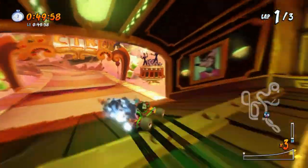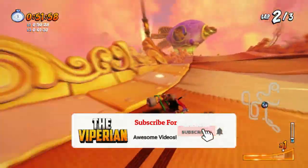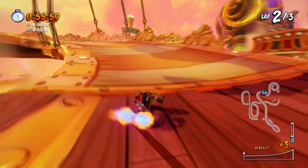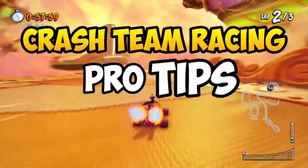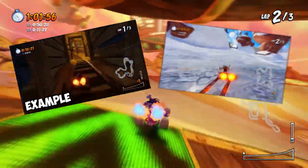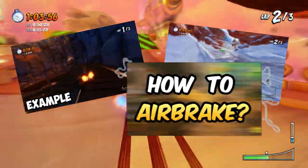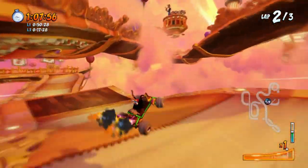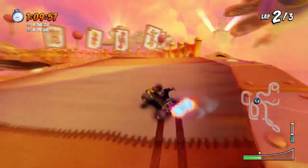So that about sums it up for Hot Air Skyway. Do subscribe if this helps you out, as you'll be getting more tips and tricks like this one. As you may already know, this video is part of the Crash Team Racing Pro Tips series, and previously I've made guides on the Dragomite Shortcut, Defense Shortcut at Blizzard Bluff, Air Braking, Drift Boosting, and many more. So if you want more, do click on the videos on the screen right now. This is TheViperian signing off, and I'll see you in the next one.